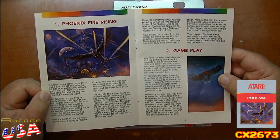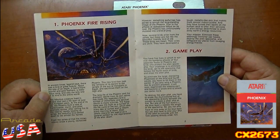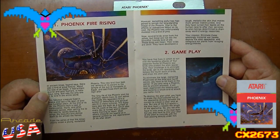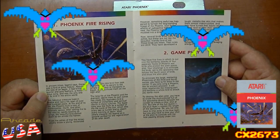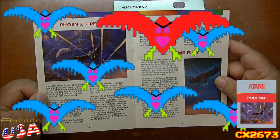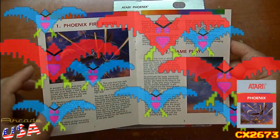'However, something awful has happened to tarnish this long-standing image of the phoenix. Due to the effects of radioactive fallout on its nest, the phoenix has unfortunately mutated into a bird of prey. Now several birds rise from the ashes, but these are not like the beautiful, friendly bird of old. These birds are mean. Their cries are shrill. They have developed a tough, metallic-like skin that makes them almost indestructible. And they have turned their backs on the human race to offer their services to alien beings determined to drain away Earth's energy resources. Your mission: eliminate these seemingly immortal warbirds, destroy the alien spaceship, and safeguard our planet from ravaging energy thieves.' I love how they have these backstories to these games — they are so cool, so awesome.